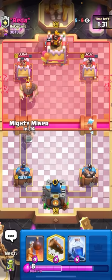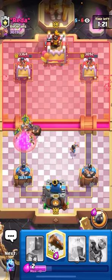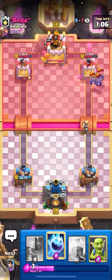I'll go for my Mighty Miner here on top of his Giant, and then I'll Goblins to block the Zappies. I'll Princess to snipe the Zappies, maybe — never mind, I got a little bit too antsy there. He can't do anything. If he's Zappies middle, I log. I'm going to log these. Zappies are dead. He Bombers. I'm going to go for Barrel right now, force him to use his Arrows. He Minions into the Princess? Okay, nice.